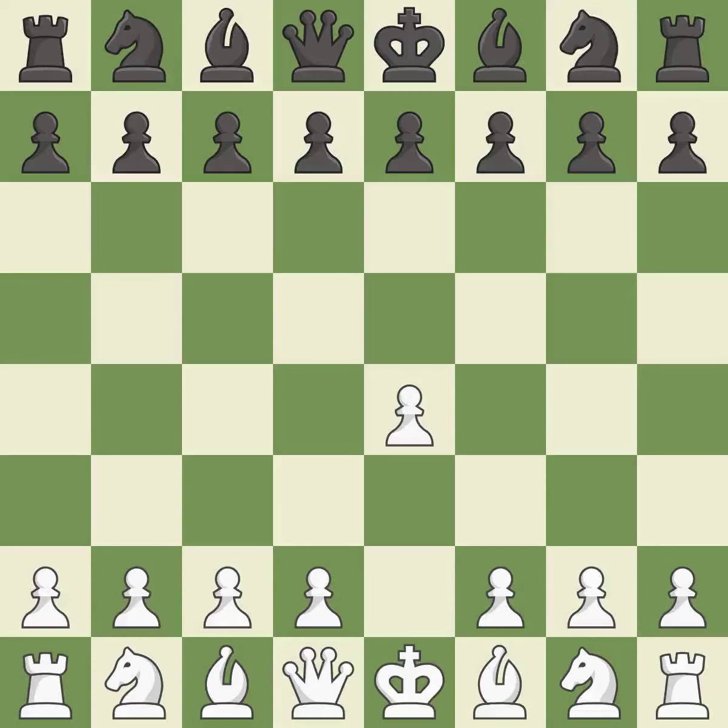Opening with the king's pawn controls the center and opens up the light-squared bishop and queen, often leading to sharp games. The Sicilian defense controls the d4 square with the c-pawn. c3 prepares for a quick d2-d4 pawn break, hoping to recapture on d4 with a pawn rather than a piece.